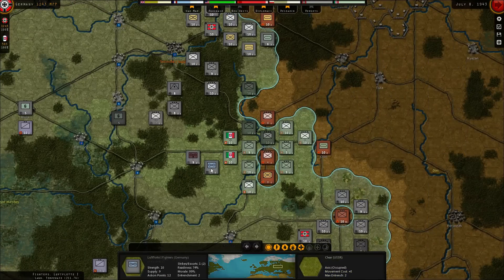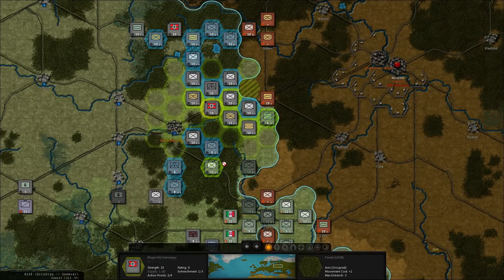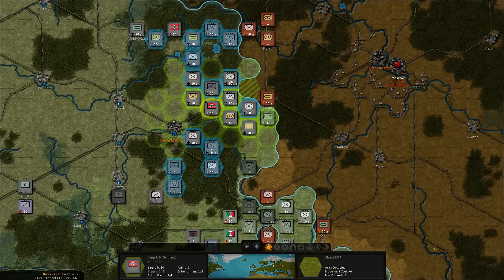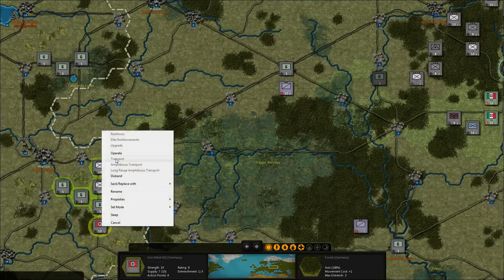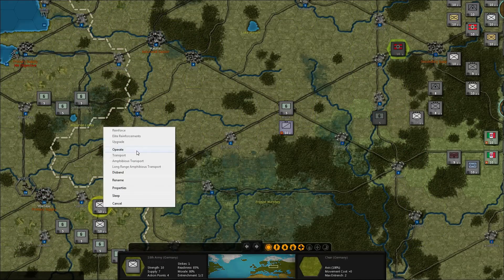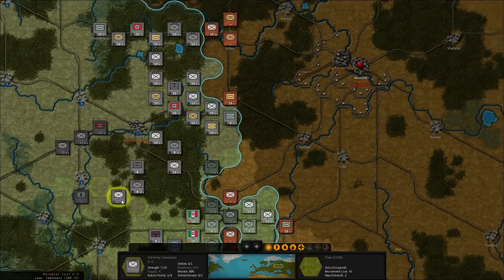Back to here — the fighters will not move, but these guys up here are without a headquarter. One, two, three, four, five, six, seven — all these guys are without a headquarter. I want to bring this one in there, break that headquarter in, bring a couple more armies — they'll all attach to that next turn. Let's move up.